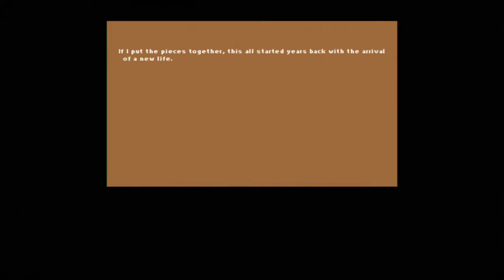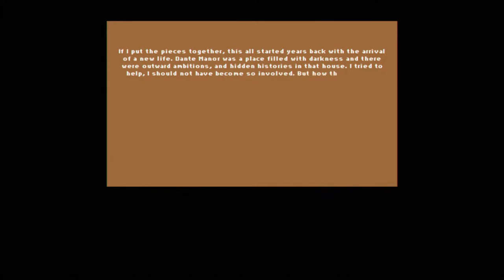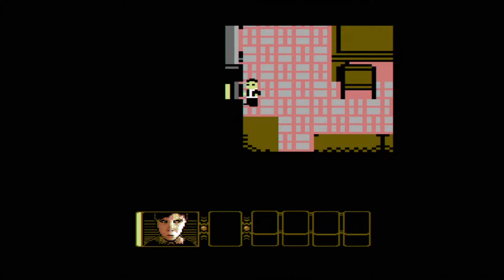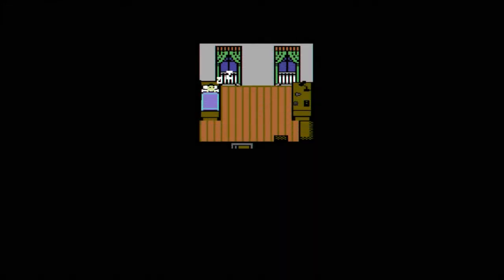If I put the pieces together, this all started years back when the arrival of the new life — Dame's Manor was a place filled with darkness and outward ambitions and hidden histories. I tried to help; I should not have become so involved. How these things unfold when we are thrust onto the scene — I can't account for it all. For my part in these events I have responsibility, but there's a mark — I should have noticed at the source, at the center of all of it was the boy. My Griffin, press A to continue.